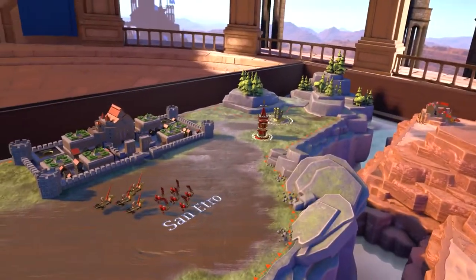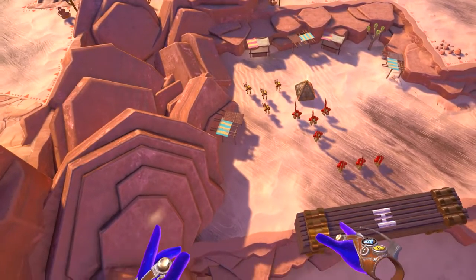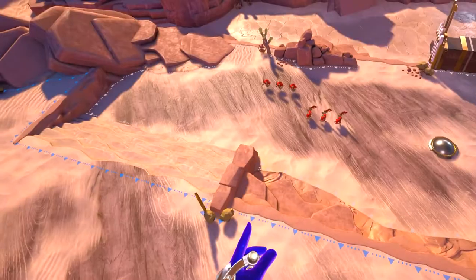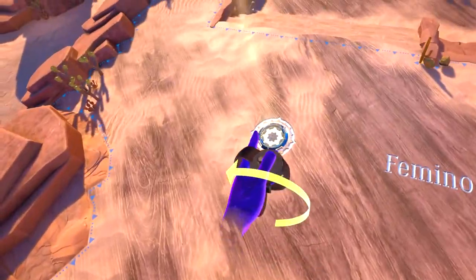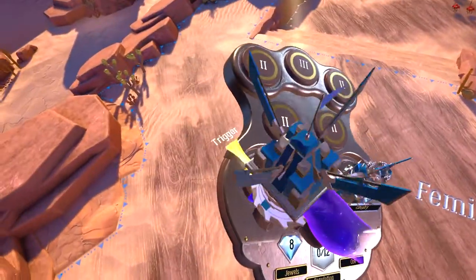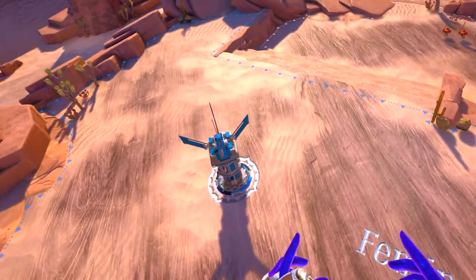Move back to our castle so we can build our first tower. Towers are placed in open round sockets. Turn your wrist palm-up until the palette appears, then with your other hand grab a tower with the trigger and put it in the round socket. Now we have a tower! Towers allow us to train squads which increase our military strength.